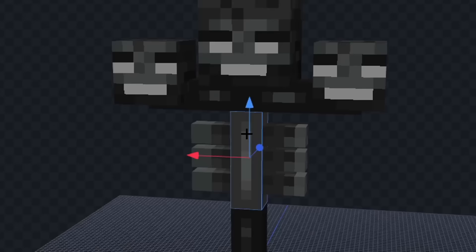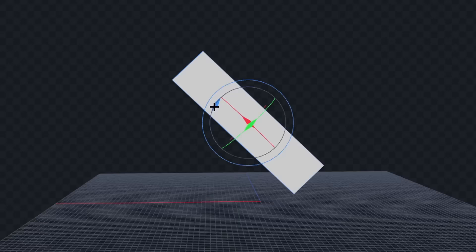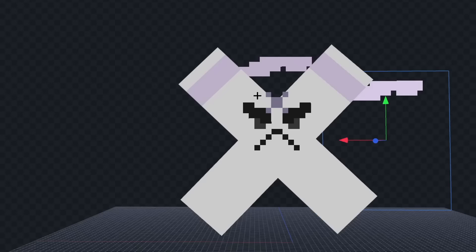Let's delete everything except one of the heads and we'll shrink it down. Now let's color it white and we'll rotate it in the shape of an X. Next let's add these purple things on the top and we'll give him some eyebrows, some eyes, and we'll also add his mouth. Now finally let's add the purple things in the back and we'll give him some texture. I think that looks good.